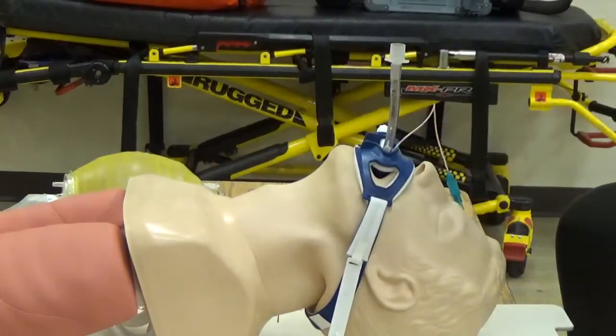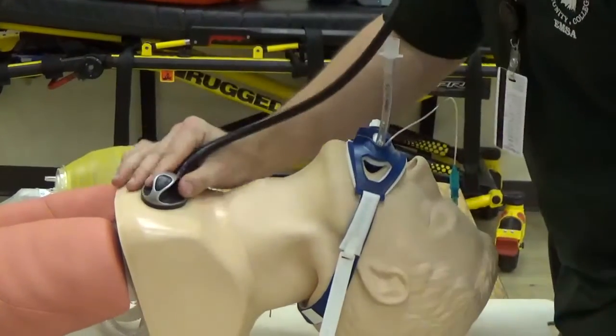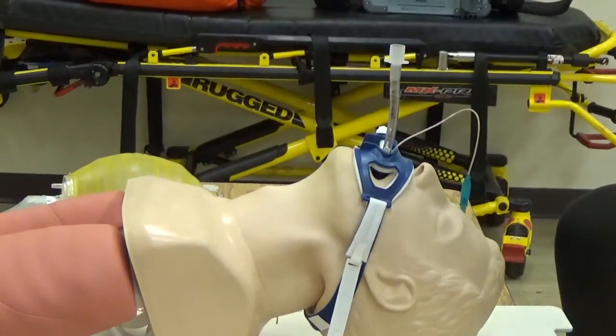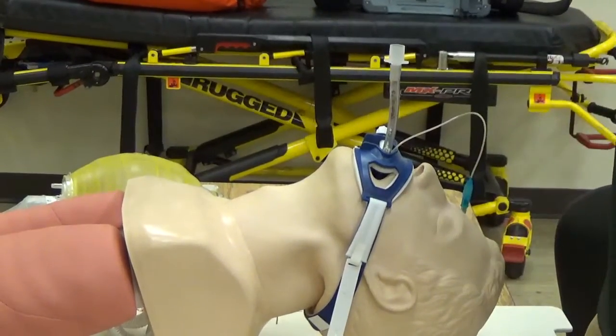Tube in place. I want to check one more time for equal chest rise and fall. Bilateral breath sounds — bilateral confirmed. No epigastric sounds — no epigastric confirmed. I'll continue bagging this patient 10 to 12 times per minute, providing 100% O2 via tube.